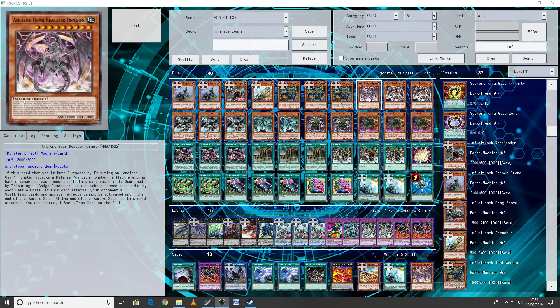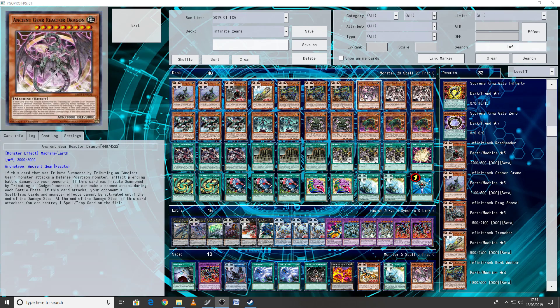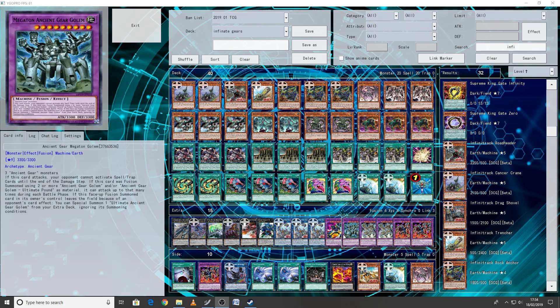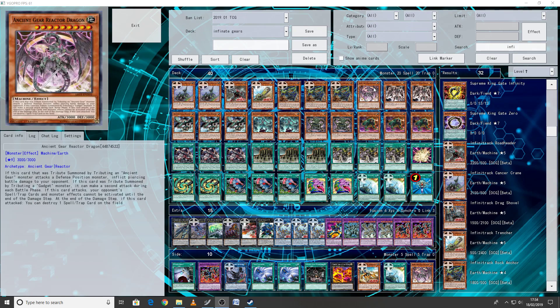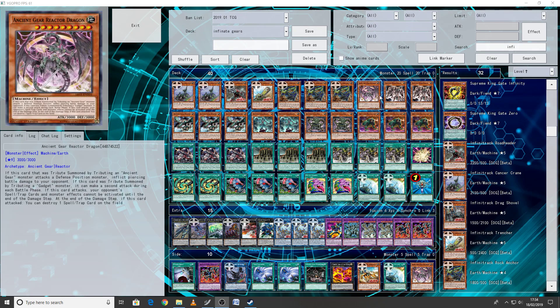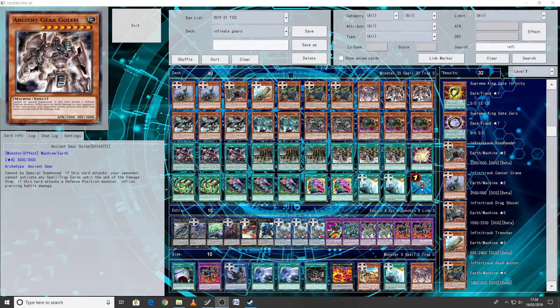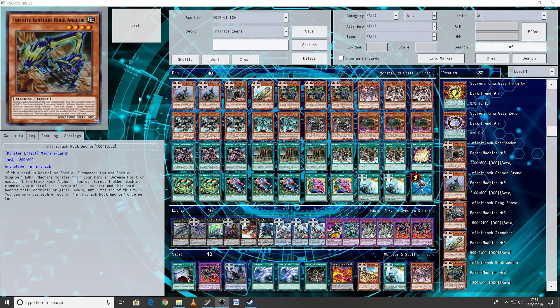Next we're getting into the Ancient Gears. I'm playing one Reactor Dragon and two Golems, because that's my personal preference. I like the Golems to go into the Golem fusion monsters — it's just my personal favorite. I can understand if you guys want to stick with Reactor; you could bump Reactor to two and play Golem at one, or just play Reactor only and scrap Golem. I've never really liked Ultimate Pound — I just prefer Golem because, being that name, it's easier to build the deck around.